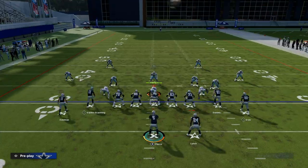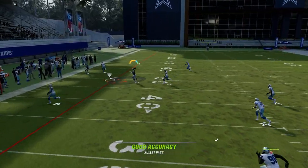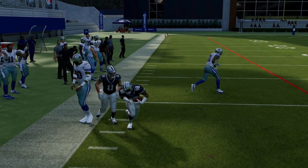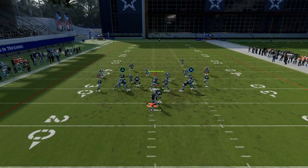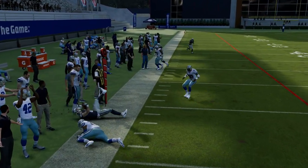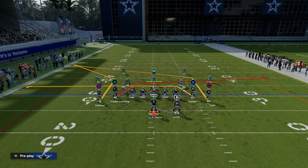So that's man-to-man. You want to progress your reads from your corner to your mesh. Go corner — no. Drags, either one — no. Okay, I got my post. That's how you want to read the play: corner to mesh to post. This play can literally beat every single coverage in the game and is super hard to defend with how good mesh is this year. Mesh is a cornerstone passing concept this year, in my opinion.